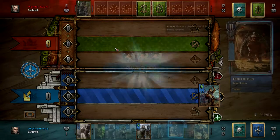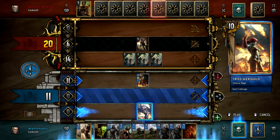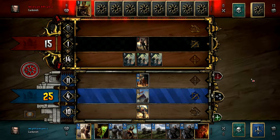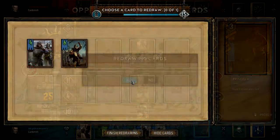Each card is played in one of 3 ranks on the battlefield: Siege, Close Combat, and Ranged Combat. These have tactical advantages for certain boosts to characters, as well as tactical disadvantages if the other team has specified advantages or attacks on that rank specifically.